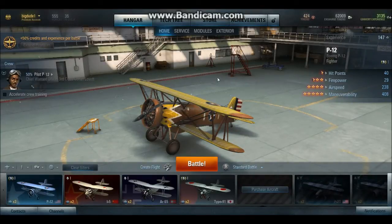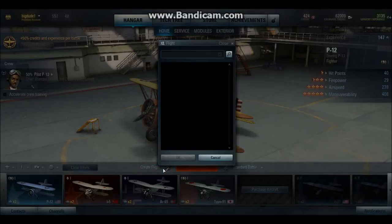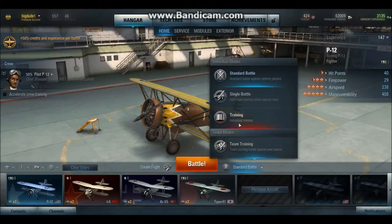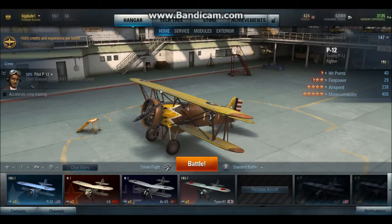To join a battle, of course, there's the big orange battle button. Create a flight is to add friends and play with friends. You've got team training, training, single battle, and standard battle. Standard battle is all you're going to want to play in this open beta.